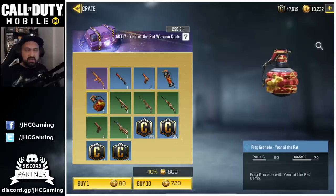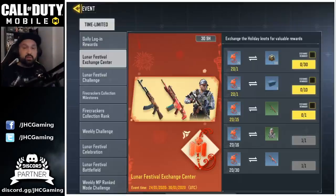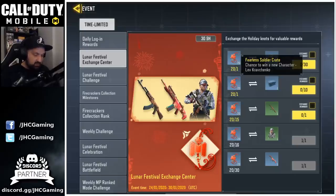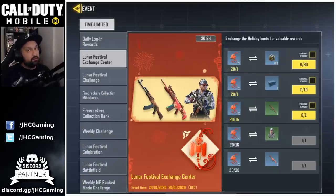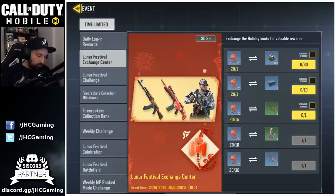The gridiron football skins are probably the ugliest skins in the game for me. I'm also done with that event, so I got all my knots. Instead of getting the AK47 — it's 15 knots, I think it's really ugly and I'm probably never gonna use it — so I'm gonna buy crates instead. The Fearless Soldier crate and have another shot at Kravchenko. Even if I get nothing in the crates, it's still better than the AK. At worst I'm gonna get some credits.